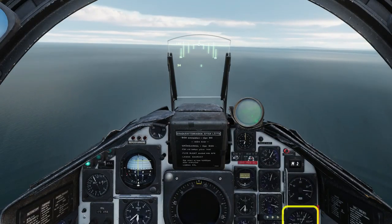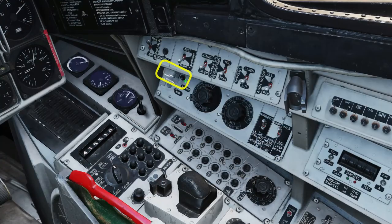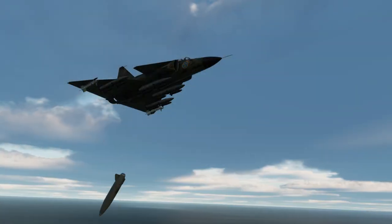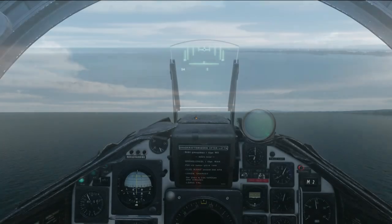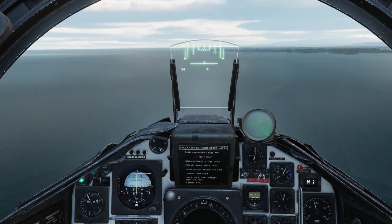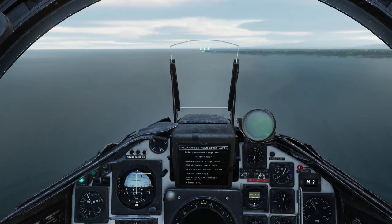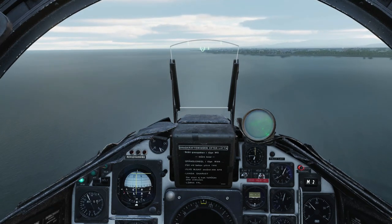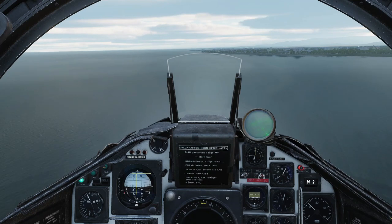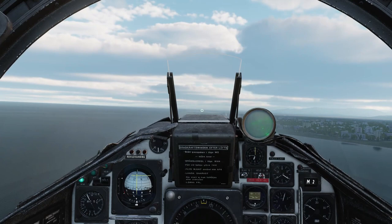As our fuel is now below 100%, ditch the external tank. Mode select clockwise will get you to attack mode — do this about 15km out. At about 12km we'll begin our popup. Begin by putting the HUD glass down. Nose up — note the circle showing the target position.